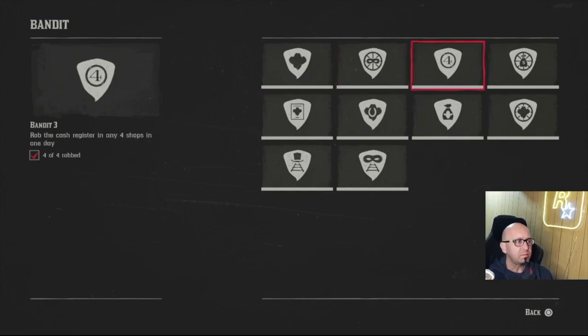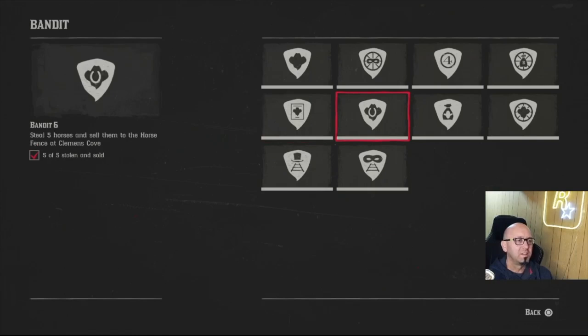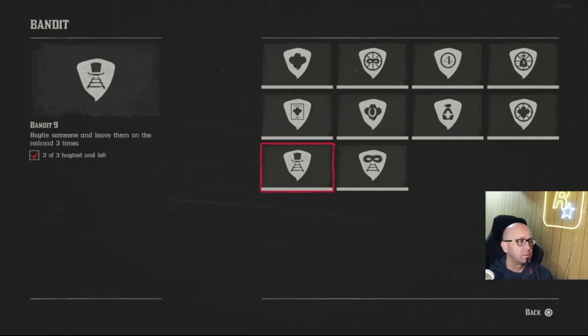Two coaches easy. Robbing shops — there's three shops in Valentine so you rob all three, then run over to Strawberry and get the fourth. This challenge was hard — I basically got on a roof in Saint Denis and started chucking dynamite, then had to run away or die. Robbing people — you're just going to get a wanted level. Getting money is hard because nobody has any; the only way is to rob a train. Seven wagons easy — I did that in five minutes south of Rhodes.